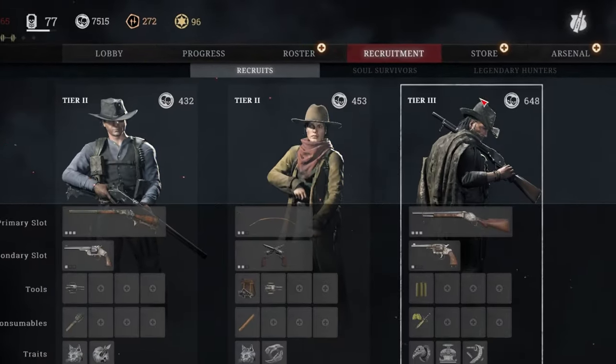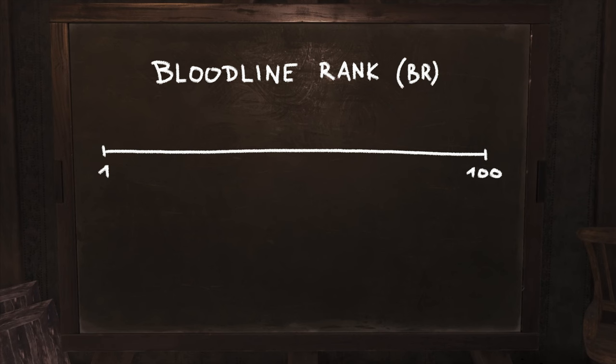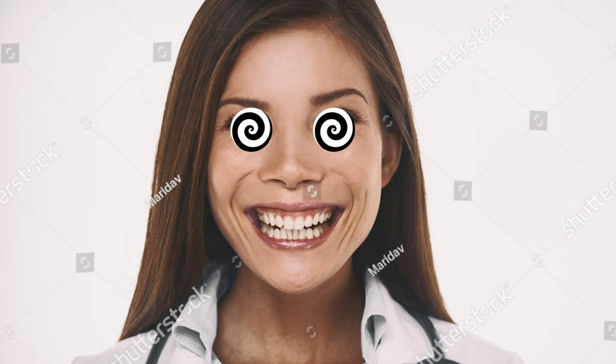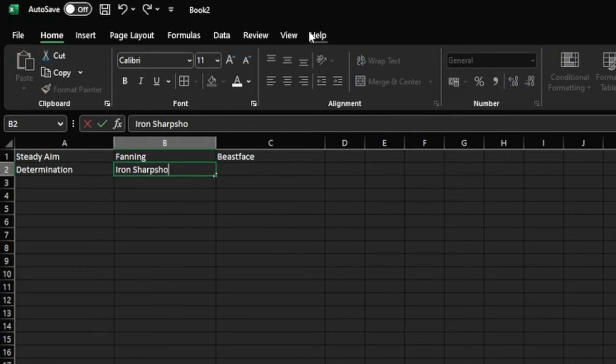Since buying legendary hunters in bulk is very pricey, and I had to make the data somewhat comparable with a finite amount of legendary hunter rolls, I needed to define specific BRs where I would roll a stack of new hunters. Doing it this way also kept me from going insane, because clicking the same three buttons 708 times and writing down the names of the traits you see is extremely repetitive and taxing on your sanity.